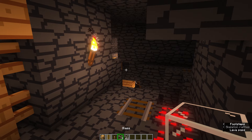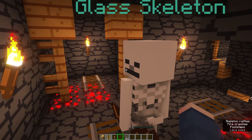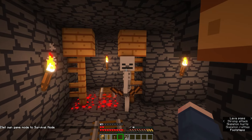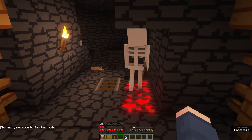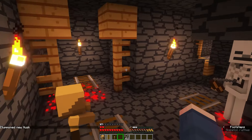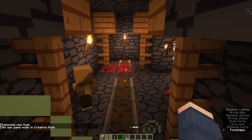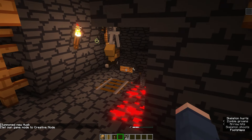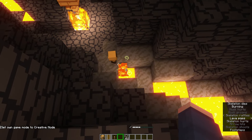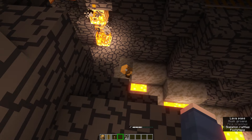Grab one, two, three into this section here, and we press G. We spend it all, and we create ourselves a glass skeleton. It won't attack us. We can whack it. It doesn't do anything to us. But let's say I summon myself a husk — our little skeleton is now going to fight the zombie. Unfortunately, he fell into the lava. But you get the point — he's going to fight that little guy for you.